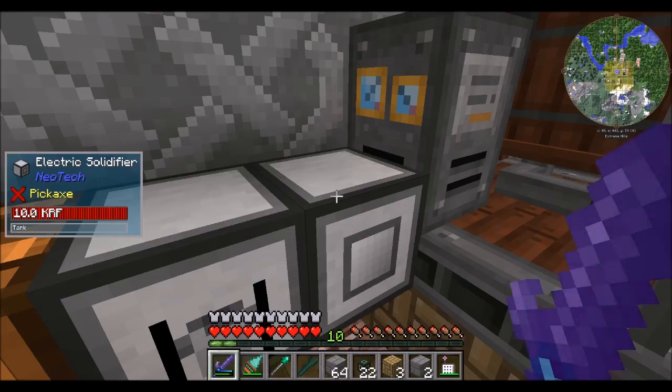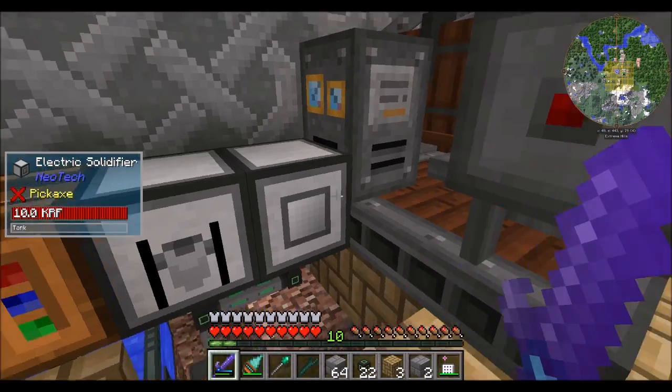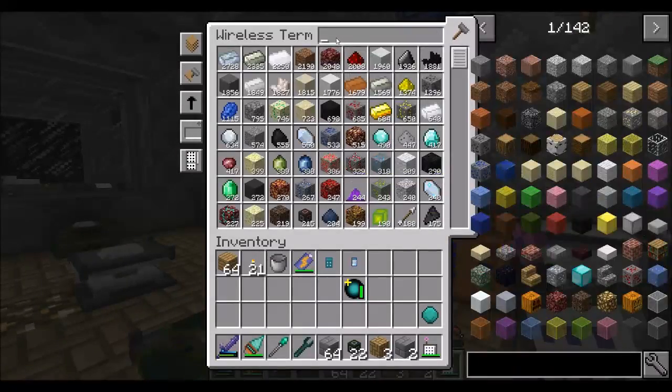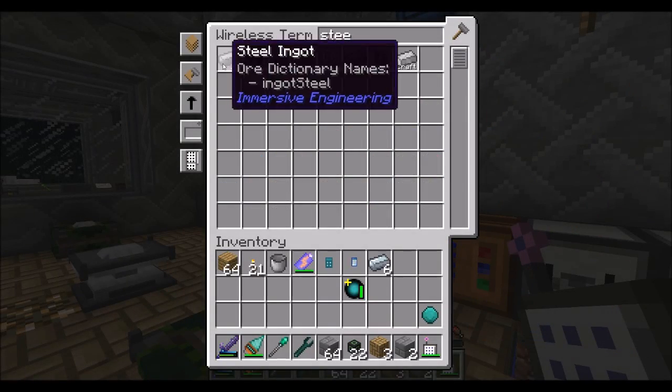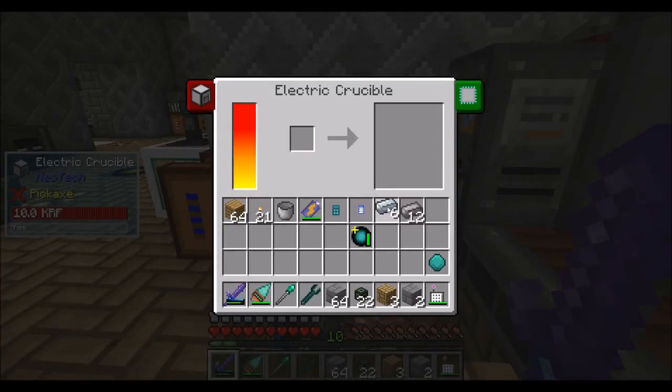So we're in solidify mode — I guess you can be ingot, nugget, or block. We'll do ingot mode. And you can melt stuff down. Now there are also ways to speed this up too. So we should have some steel — whatever steel ingot you want, doesn't matter. If I just drop some steel in here, it would start processing. It doesn't look like it's working because it's really slow by default, but we can speed this up.